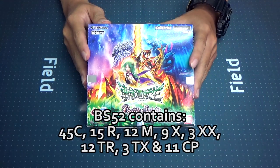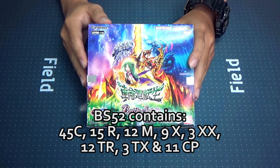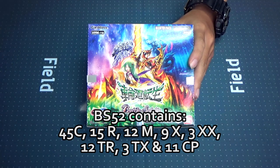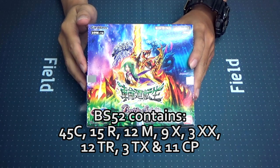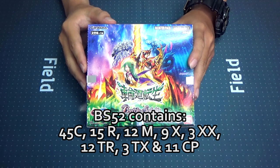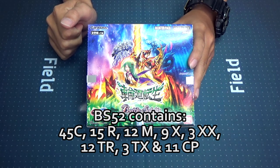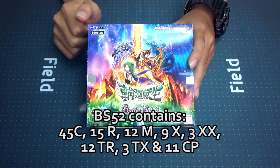For this set, there will be 45 commons, 15 rares, 12 master rares, 9 X-Rares and 3 X-Rares. Additionally, it has 12 rebirth rares, 3 rebirth X-Rares, and 11 promo cards, of which 6 will be Box Topper CPs and the rest will be inside the box itself.